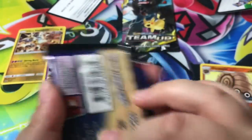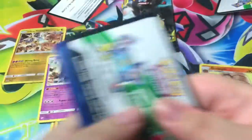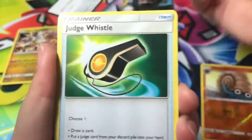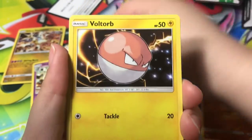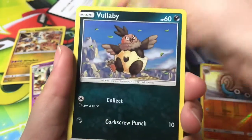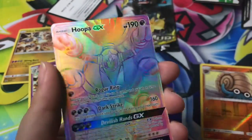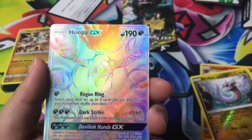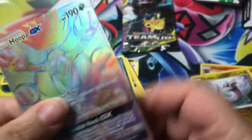We have a white code. We have Dark Energy, Nidorino, Judge Whistle, Nanu, Squirtle, Klefki, Voltorb, another Weedle, Volcanion, a Reverse Holo Dragonair, and where is it... a Rainbow Hoopa GX!